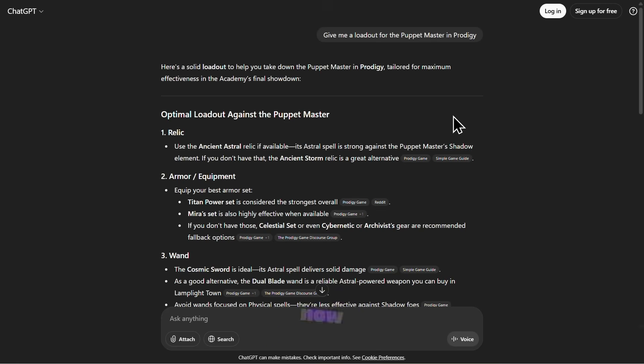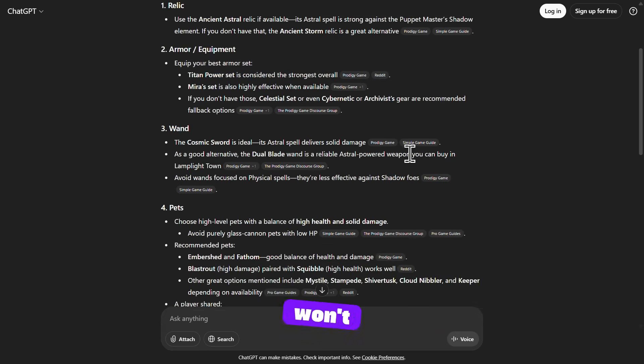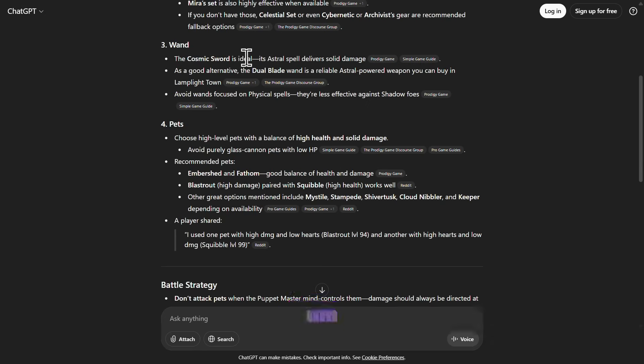This is what it said upon asking it for a loadout for the Puppet Master. For the relic it says the Ancient Astral Relic, which is valid but not at the same time because it's an AoE and I don't think it's that good — the Ancient Storm Relic is probably better, not gonna lie, but I'm gonna stick to its first option. For the armor it wants us to use a Titan Power Set, which is not the strongest overall so that's definitely wrong, but it won't be bad. For the wands, the Cosmic Sword — I'm not even sure what spell the Cosmic Sword has anymore, it used to be good.